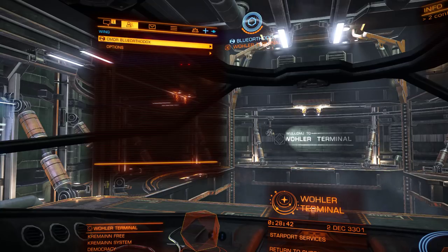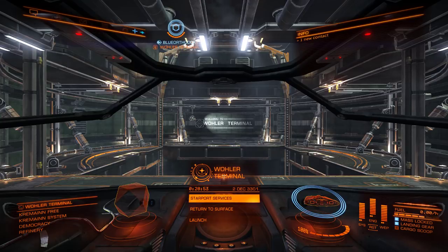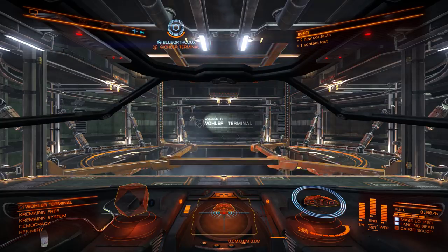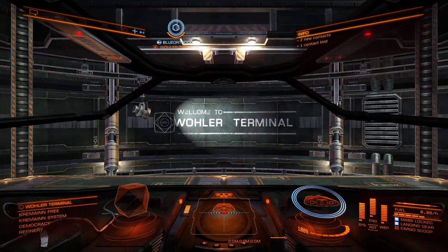Once you're grouped, you'll see that up in the top of your cockpit you have an indicator showing the people who are in your wing. Now, the way instancing in this game works, just because we're both parked at this space station and now in a wing together does not necessarily mean that we're in the same space in the game world. What we can do to test that is if we both launch our ships, we can see if we're actually able to see each other around the space station or not.